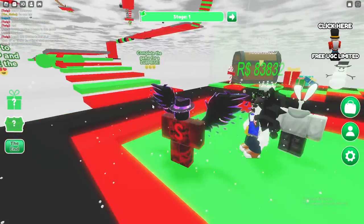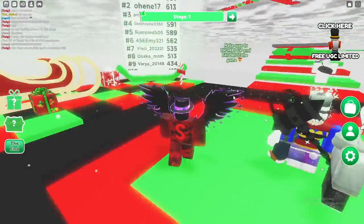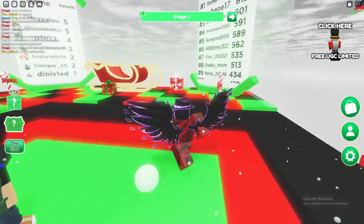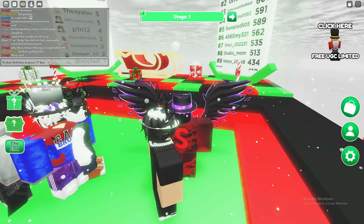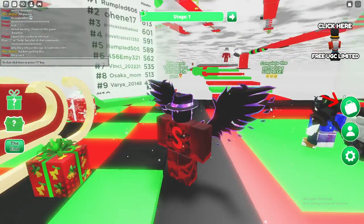Yo what's going on guys, Suistute here and today we're going over how to get the Christmas Hardshell Cracker free limited UGC item. To actually get this free UGC item in Roblox, what you have to do is join the game for the Christmas Obby. I will have the game link in the description like always.